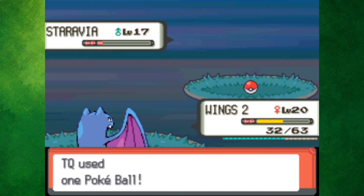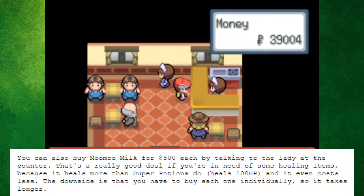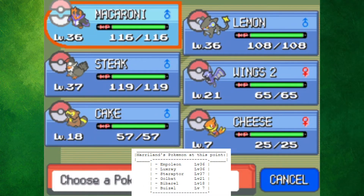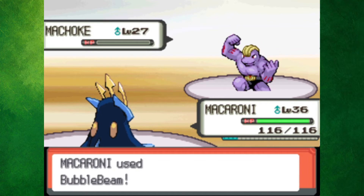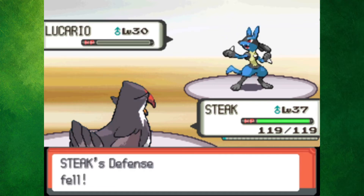I also had to catch a Staravia on Route 209, which I nicknamed Steak. The guide highlighted the fact that it was a good idea to stock up on Moo Moo Milk, so I did that as well. After a bunch of training, my team matched Maryland's, so we were ready for Maylene. Macaroni easily took down Meditite and Machoke, leaving Maylene with Lucario, who also wasn't a problem, as one Close Combat from Steak did the trick.